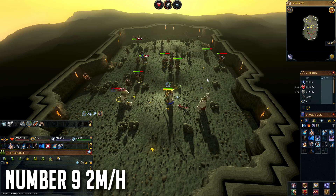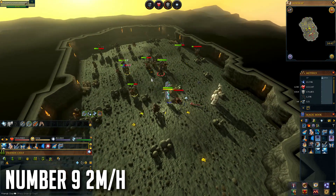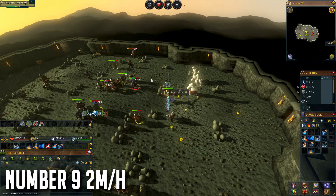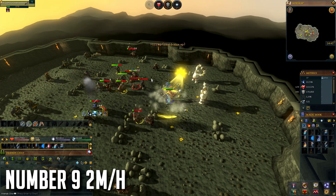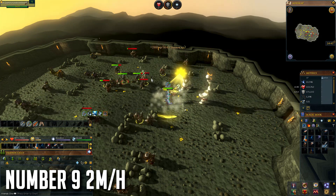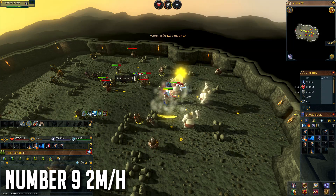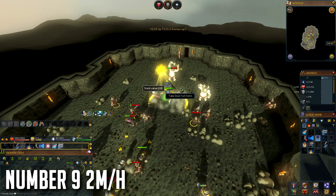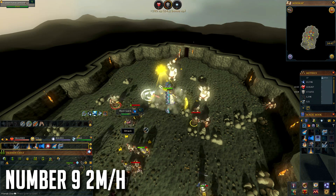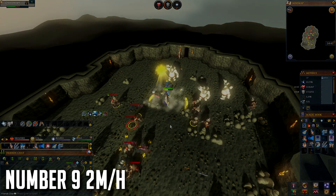You can use a scrimshaw of aggression, or if you're a higher level player you can use aggression potions to counter that, but I only recommend aggression potions here if you have good armor or soul split so you can survive easily. Normally I'd say you get a Dragon Pickaxe drop every 3 or 4 hours — from my testing I've AFKed here for around 25 hours on an alt and got around 7 Dragon Pickaxes, which isn't too bad.